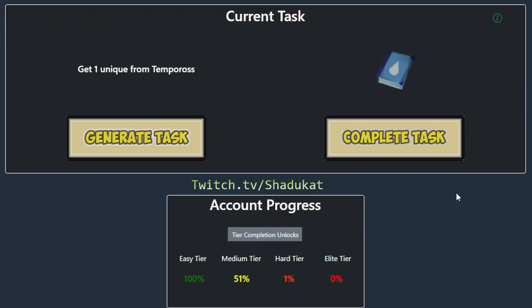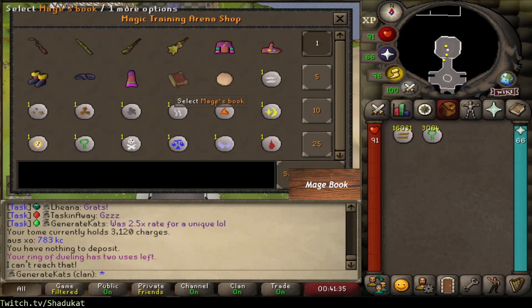Alright, I am definitely happy with how that turned out. We were just over two times the drop rate for the fish barrel or the tackle box, but I'm really happy we got a tome - that really makes up for it. All we have left in the medium tier now is the tackle box, so let's complete this and generate the next one. Looks like we're going back to Mage Training Arena.